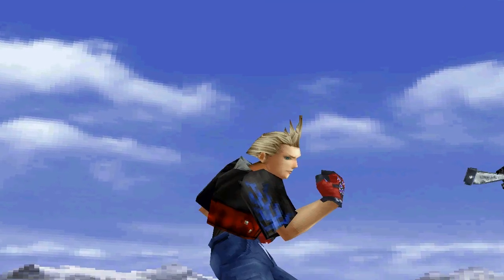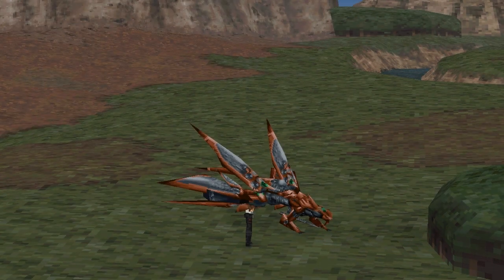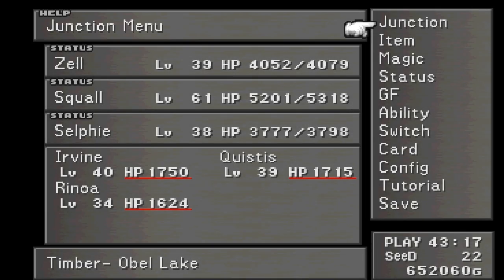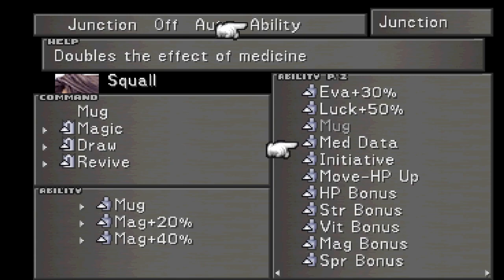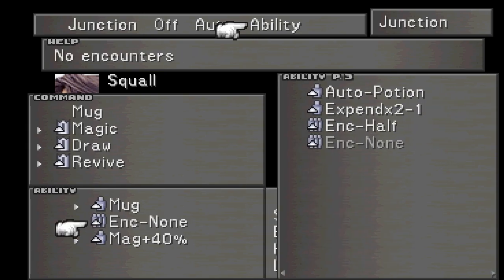Should have put Encounter None on. Okay, so this forest right here will give you Wendigos. Just go in there until you have six steel pipes — mug it from them. I think they drop it too, but it's easy to mug. I have literally every ability; all my GFs have all their abilities. Let's put Encounter None on.